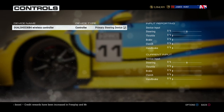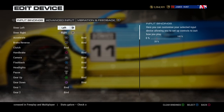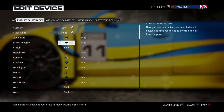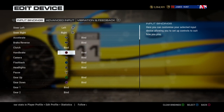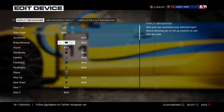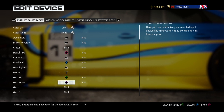For the controls, press X to go into edit mode. This is what I have set — a normal steering setup. I have R1 for acceleration and L1 for brake, circle for clutch. When you're using manual gears on a controller with R1 and L1 as accelerate and brake, it's easier to use triangle and square as your up and down gear shifts.